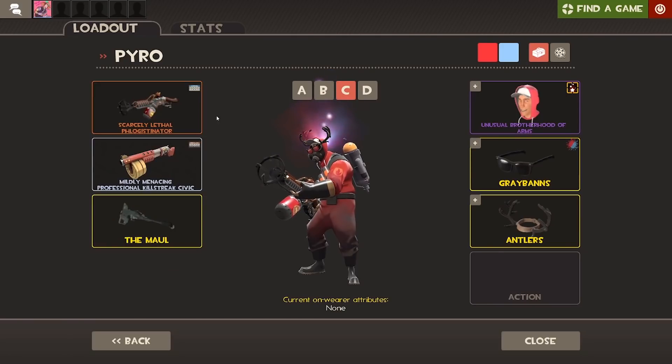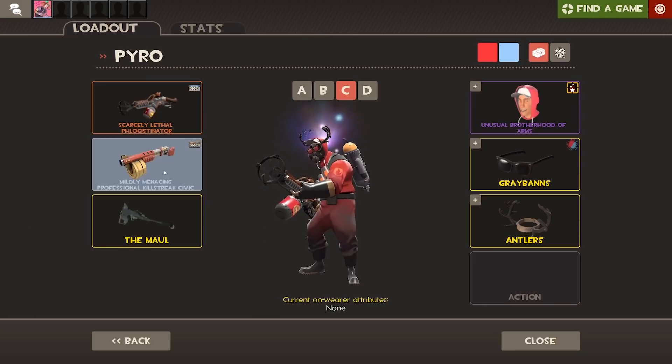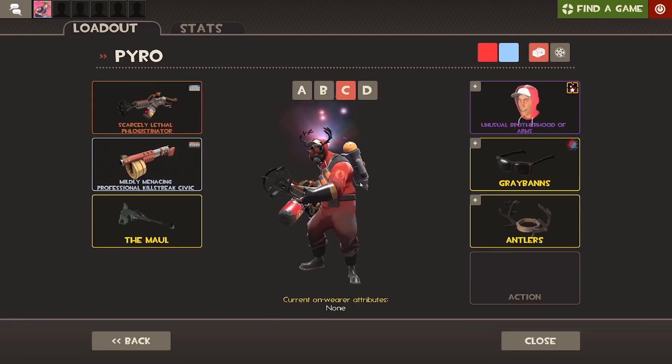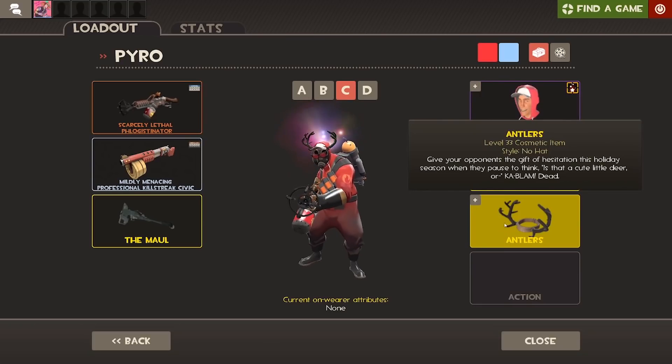Moving on to the C loadout, we have the Phlogistinator, the Panic Attack, and the Maul. I want to say this is a pybro loadout, kind of. This is my loadout for when I really just want to annoy people. He's wearing the Grey Bands, the antlers, and the Disco Beatdown Brotherhood of Arms — it kind of looks like he's got disco beatdown antlers.